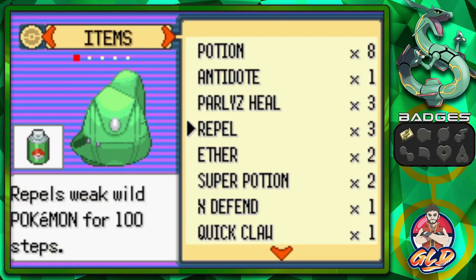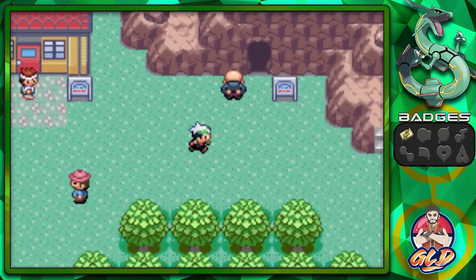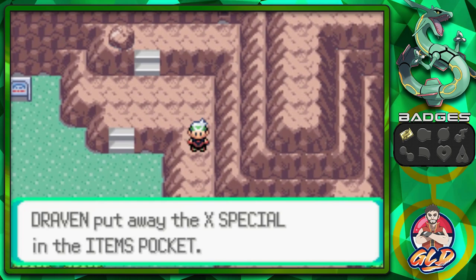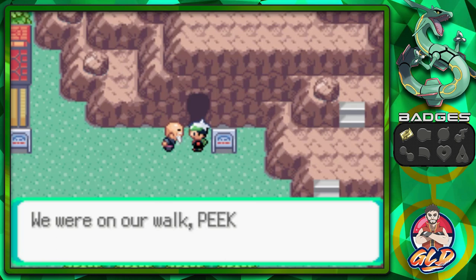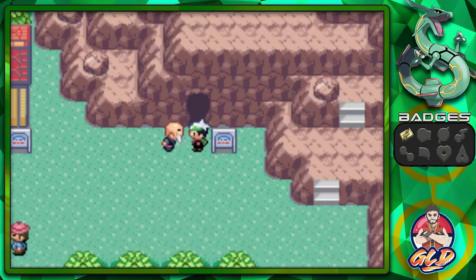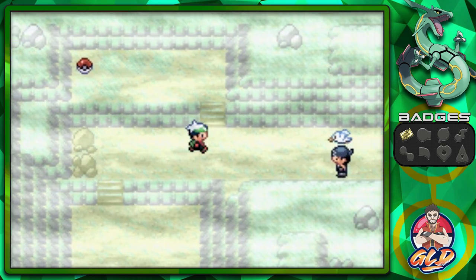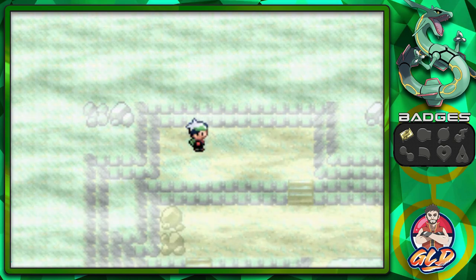Found an X Special, which boosts Special Attack. Let's talk to this gentleman — he says: 'What am I to do? Pico and I were jumped by a no-good scoundrel who made off with my darling Pico!' He's pretty livid. Let's go inside the Rusturf Tunnel. There's an item right here — found a Poke Ball. Let's continue through the tunnel.